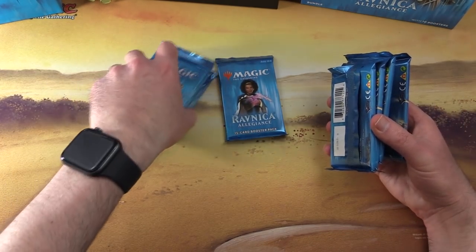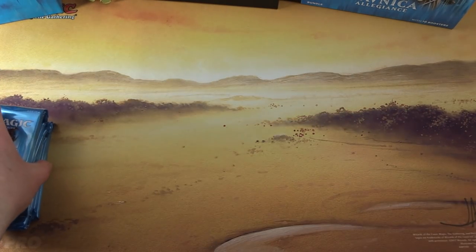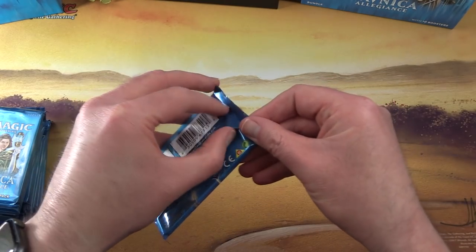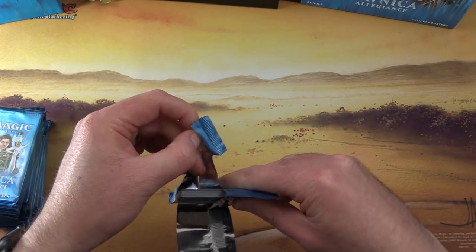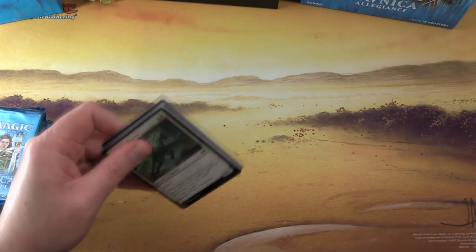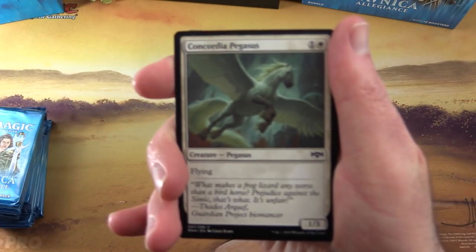And what is the craziest pull you had from Ravnica Allegiance? Let me guess - Foil Hydroid Krasis. Leave a note in the comments if you're lucky enough to get one of those. I don't think we've got a foil one, but a number of other regular non-foils. So let's check it out here.